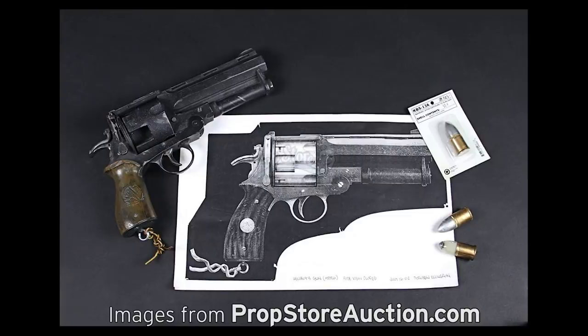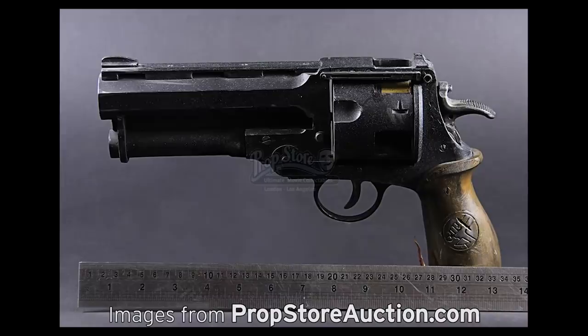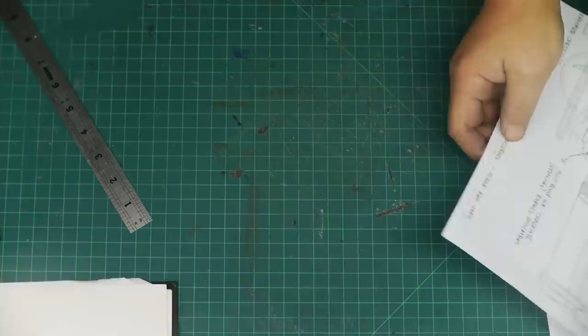I lucked out and found the best reference material available. Prop Store of London had the actual Good Samaritan prop for sale a few years ago and they took pictures. They included the original design plans and a photo with the gun next to a ruler, so I was able to scale up the plans and started cutting out foam.